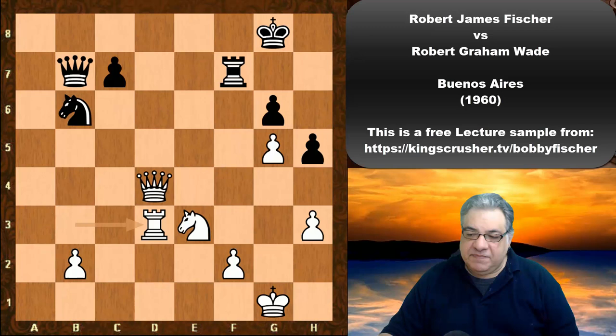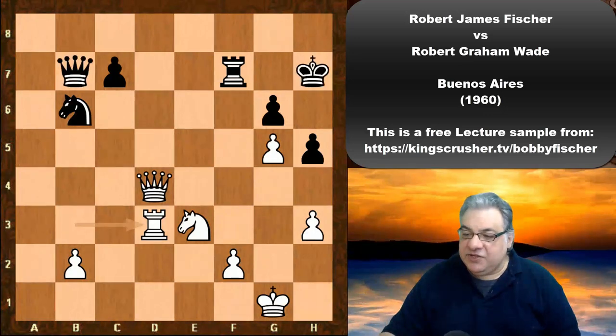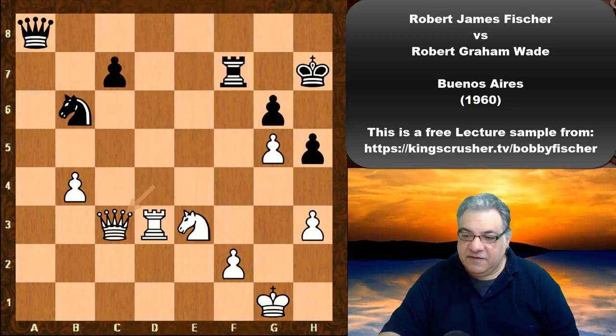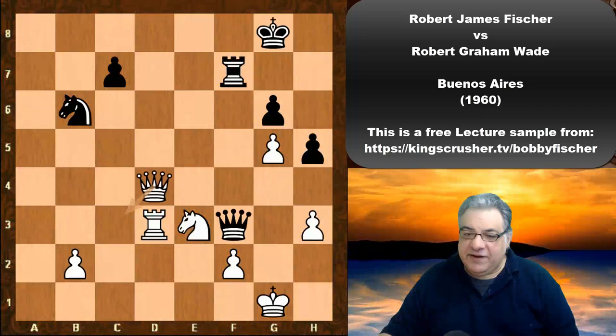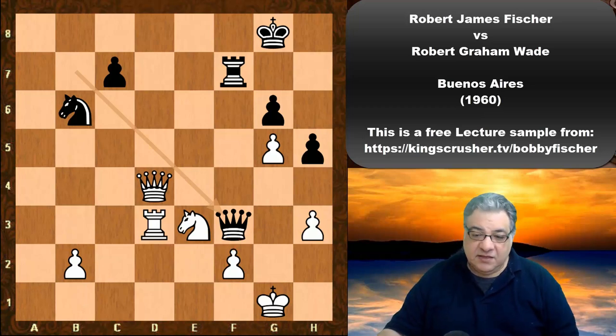Black makes another bad mistake: queen f3. It's a miserable position, a pawn down. If black had played king h7, b4 — yes, white is better but it's not as quick to win, there's still a grind. But queen f3 is close to capitulation. It does look at f2, maybe there's a temptation to threaten f2 and want the knight to go to d5 — but guess what Fischer plays? Pause the video for five seconds.